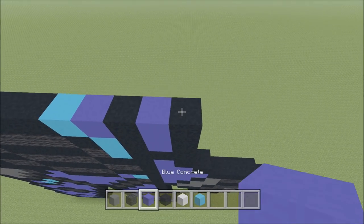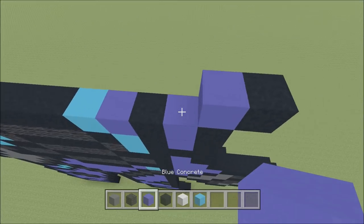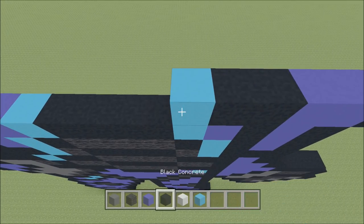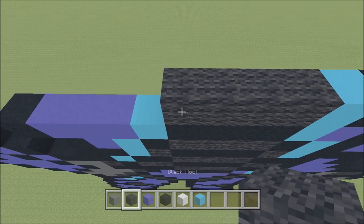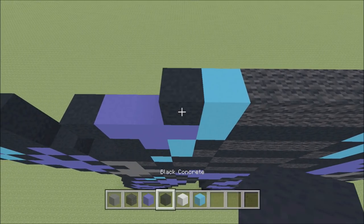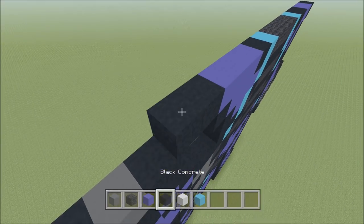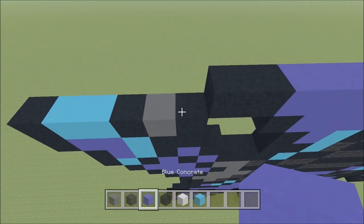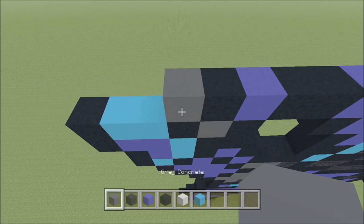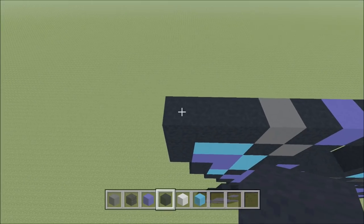Above that black that you just placed, go ahead and build up with a blue. To the right of it, add a black. To the left of it, add a blue, two black: 1 and 2, a light blue, four wool: 1, 2, 3, 4, a light blue, black, three blue: 1, 2, 3, two black: 1 and 2, and then a blue, black, gray, and then three black: 1, 2, and 3.